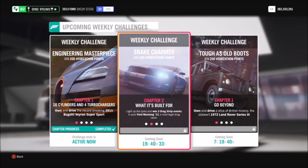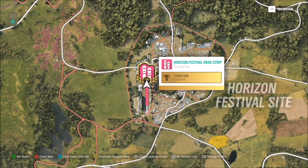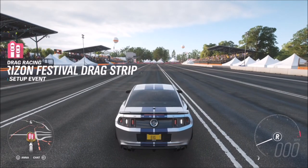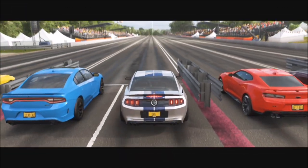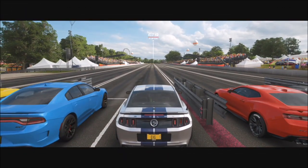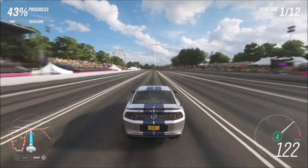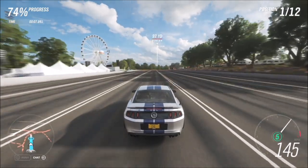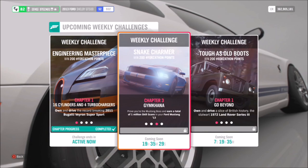The first challenge is nice and easy — it only wants you to win three drag strip events, so that won't take too long. The drag strip I used was a Horizon Festival one, since everyone has it unlocked from the start and it's fairly short. Just hop in a standard solo race — it'll probably come up as a modern muscle one. You can do it on whatever difficulty you want; with a tune on the car it's pretty easy.